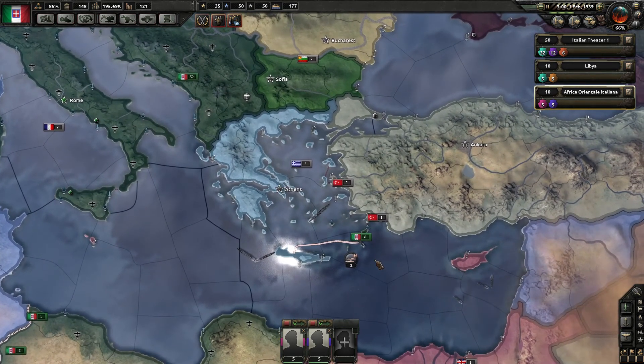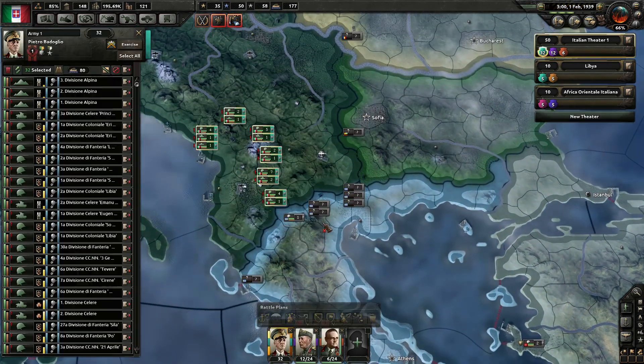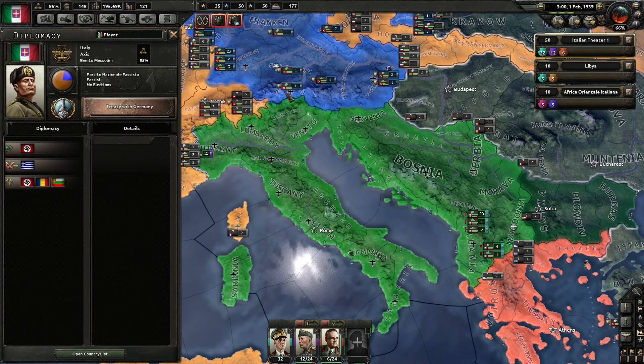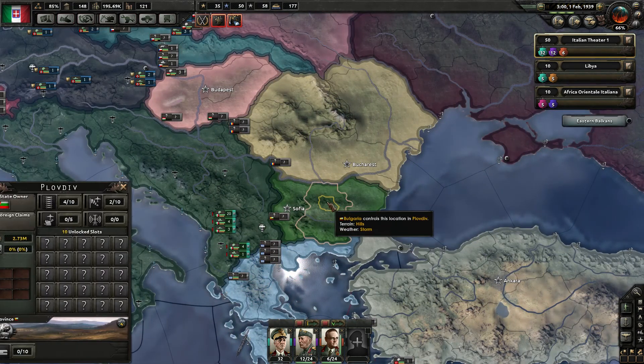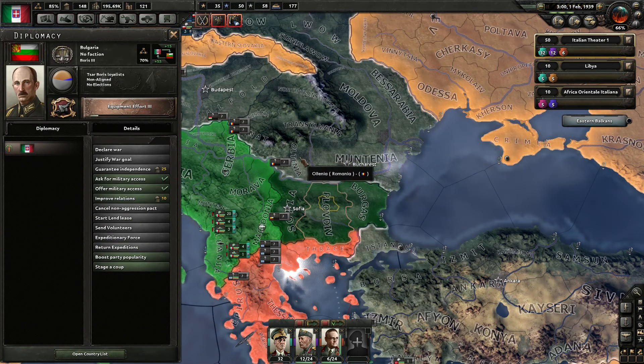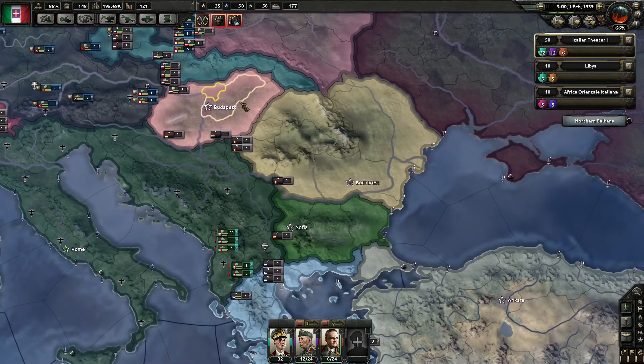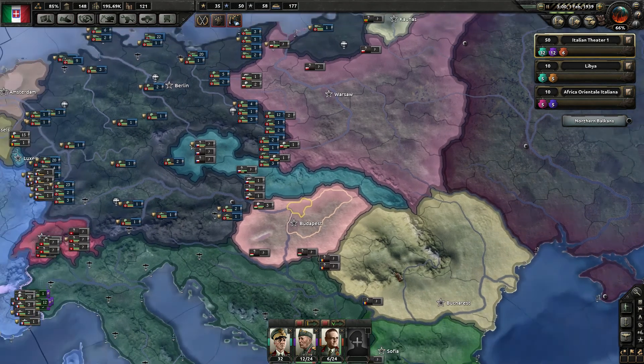Italy pursues closer bonds with Germany. We accepted the Axis invite — or rather Germany accepted us. So now the Axis has two members: Italy, which has conquered Yugoslavia, and Germany, which has annexed Austria. Italy and Germany have expressed many conflicting interests — Austria and the Balkans, great influence in Central and Eastern Europe — yes indeed.